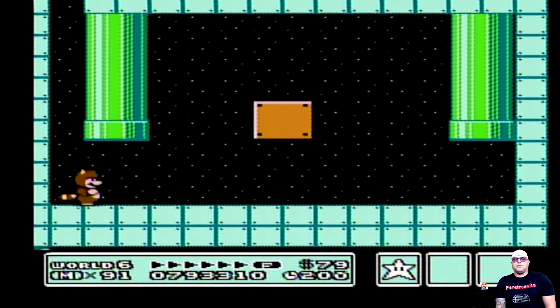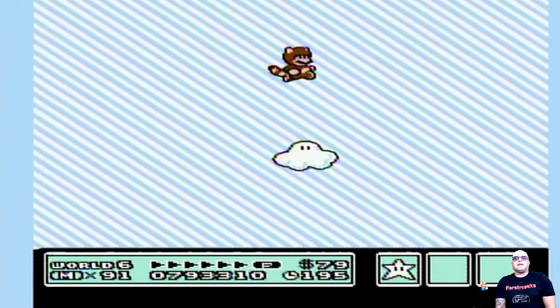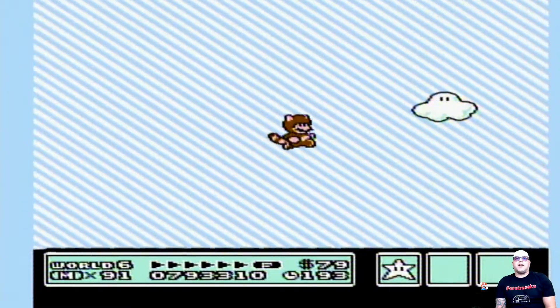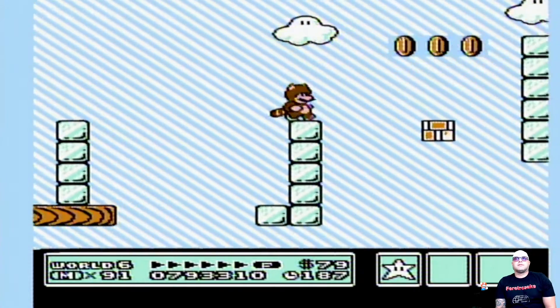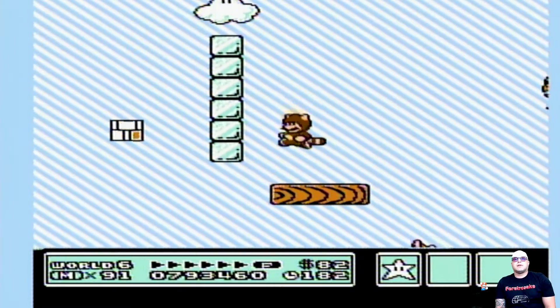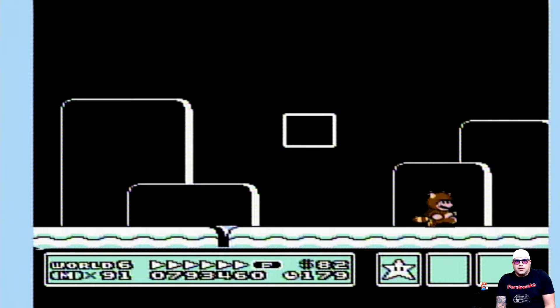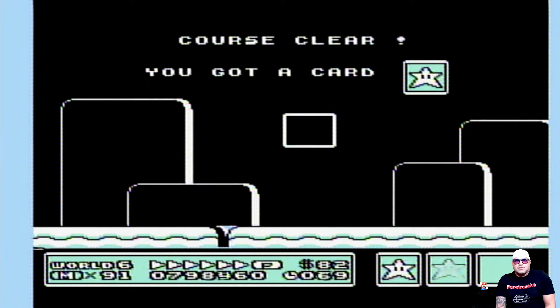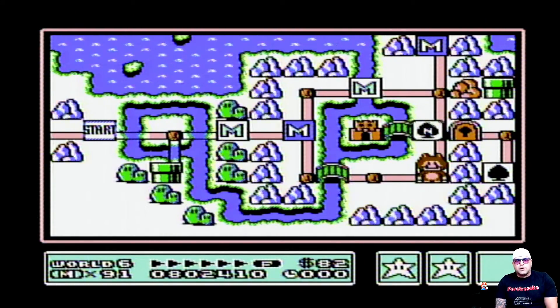One super nice thing about this secret is that it also puts you right near the end here. So all you gotta do is just fly out and you will be at the end. Pretty simple enough, right? Skipping over the levels. Secret in the sky. Can't be too upset with that.